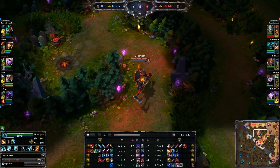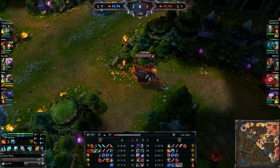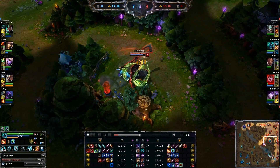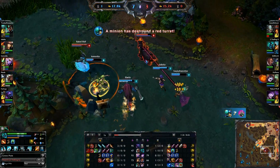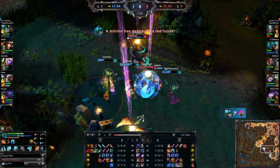Looks like I got counter jungled by Raccoon Dog. Come over here and pick up my wolf camp. Now we got to fight. It's looking bad. I was like, okay, now I got to suicide. If I look at my team, LeBron and Lulu are back — I can't do anything.